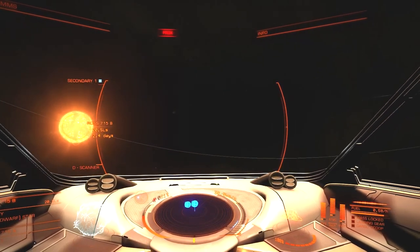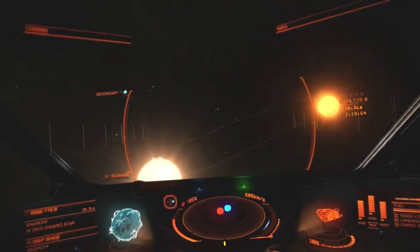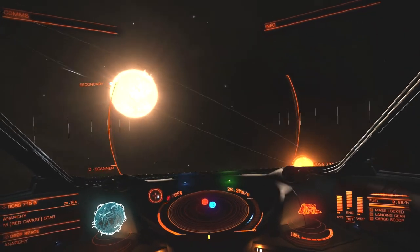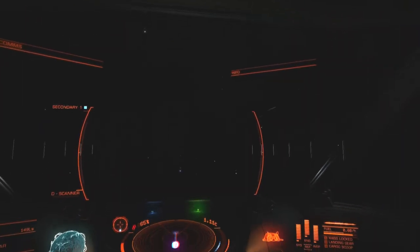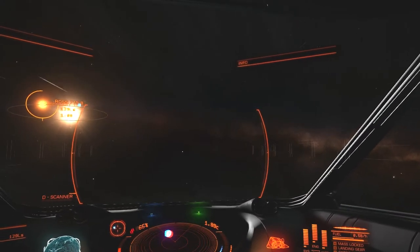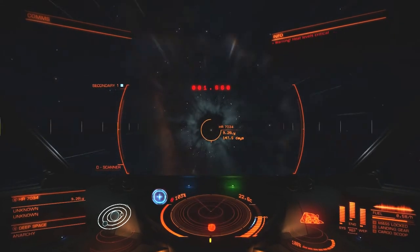I saw some sort of orbit line there — I think that's just Ross 715 A's orbit, orbiting the barycenter with the B star. Without any sort of orbit line guidance I'm still not good enough to try and hunt for these other stars. Let's proceed. I wanted to go to HR 7034 — let me just double check. Engage.